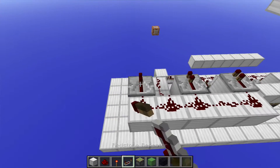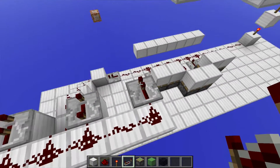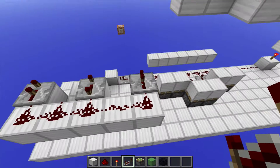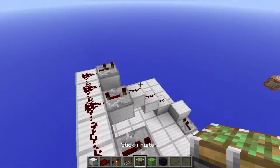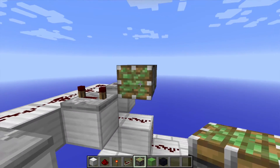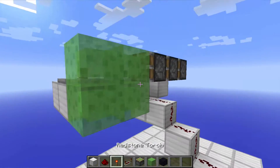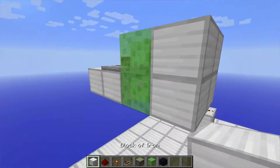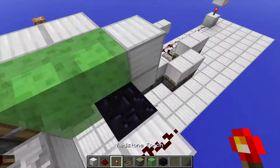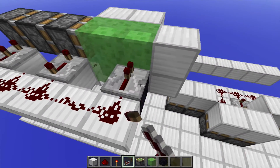And then you just wanna place Redstone dust all around here, and three repeaters right here: one on two ticks, one on four ticks, and this one on one tick. Now, it has to be in this order — this one on two, this one on four, and this one on one. And then you wanna place sticky pistons right here, there, and there, with slime blocks right here, and then more of the blocks that are going to be pulled. And then you wanna take out this block and replace it with obsidian, or some kind of block that doesn't get pulled by pistons, and put the repeater back to where it was.